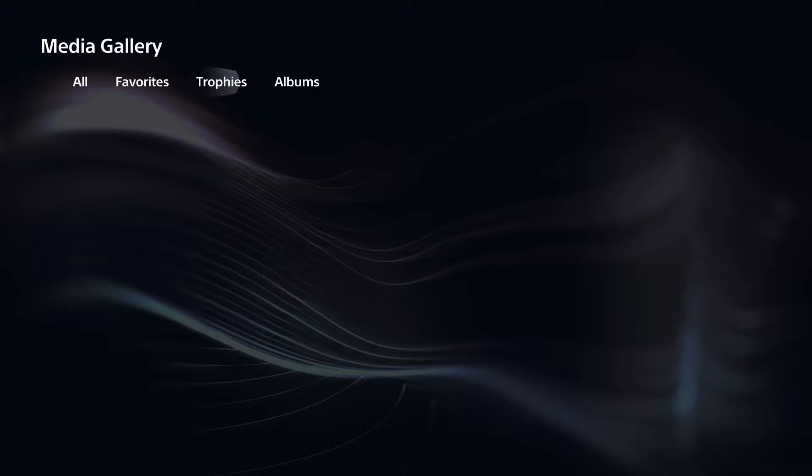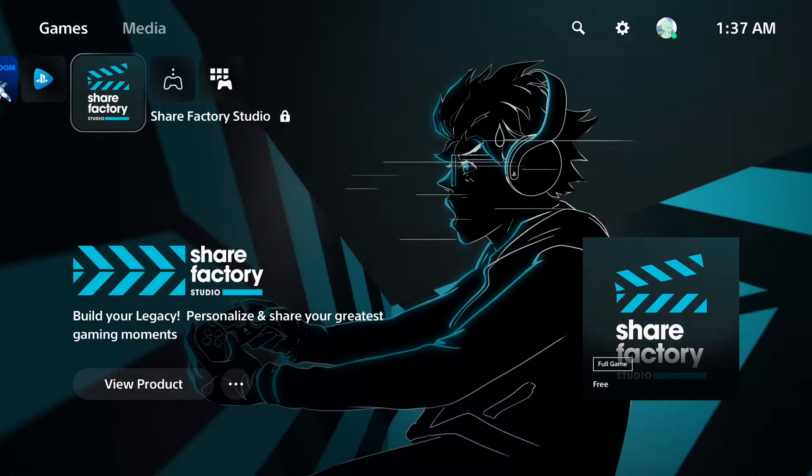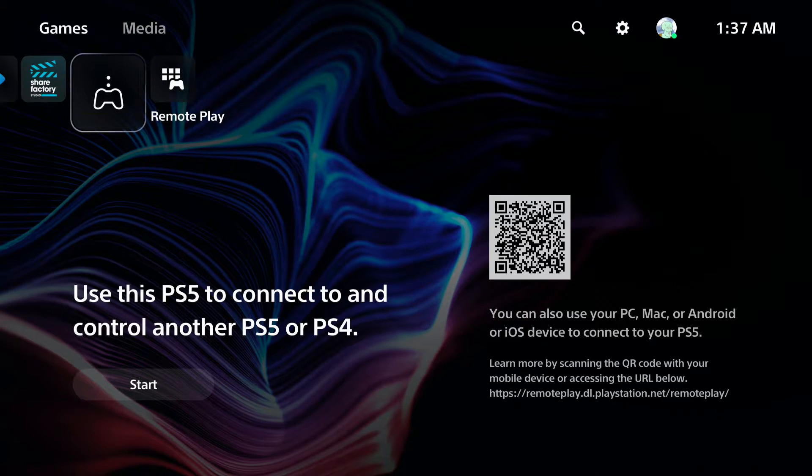Then you've got the Media Gallery, which is where you can capture stuff — screenshots or recorded clips on your PS5 show up right here. I haven't done anything yet but it'll all be there later. And then we've got ShareFactory Studio — I'm not too sure what this is; it's locked for me because I don't have PlayStation Plus. It says 'build your legacy, personalize and share your greatest gaming moments' — I believe this is where you edit videos, like content creation software. That's pretty cool.